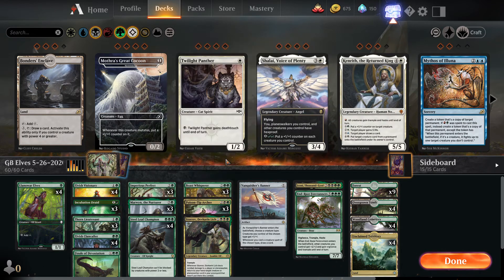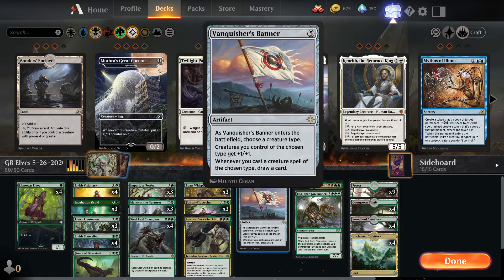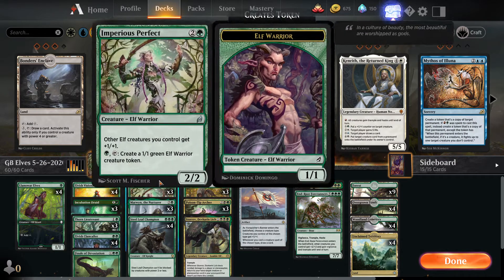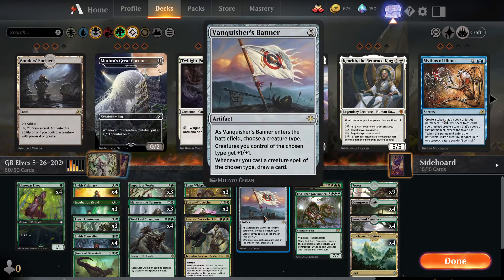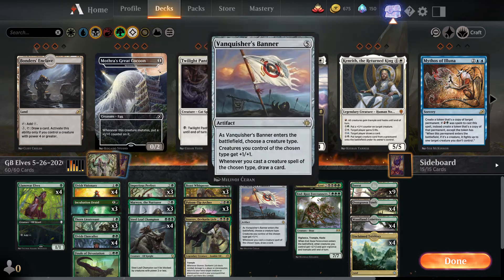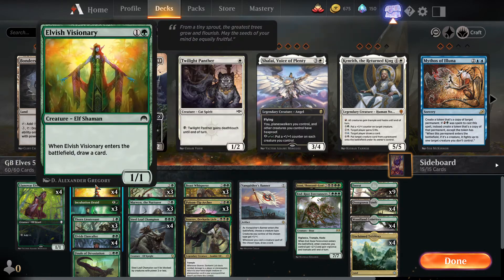One copy of Vanquisher's Banner — five mana artifact. As it enters the battlefield you choose a creature type, so we'll obviously choose Elf. Creatures you control of the chosen type get +1/+1 — that's our eighth anthem. Whenever you cast a creature spell of the chosen type you draw a card, so that gives us four copies' worth of card advantage to help us get back into the game.